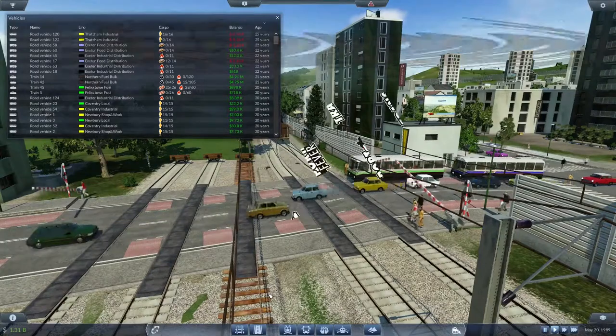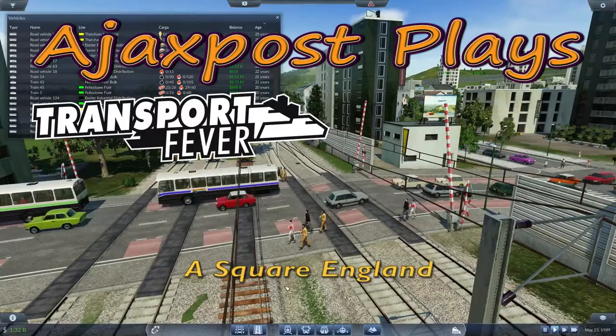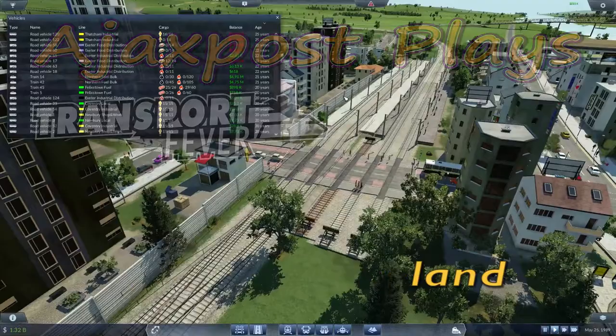Hello and welcome. My name is Ajax Post and this is the Square England Let's Play. We're sat here outside the cargo and passenger stations for Exeter, which is in fact our largest city on our map.